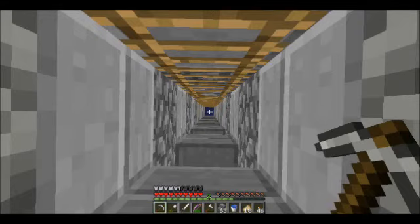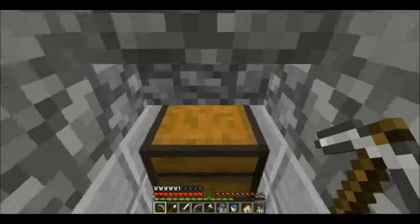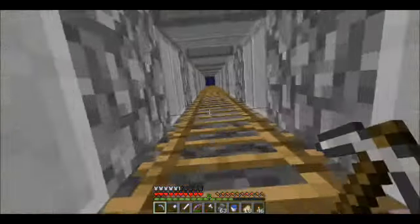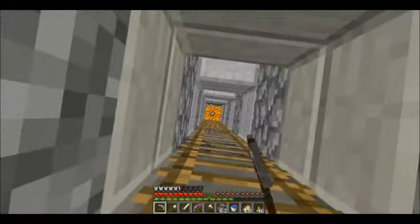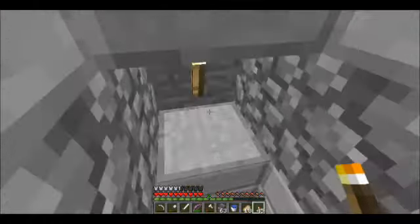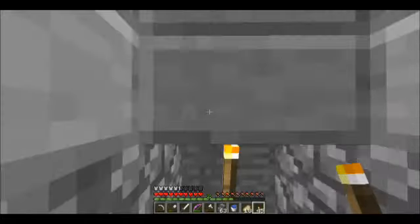That's what the inside of the tunnel looks like — the tube that goes down to the squid farm. Look at that, an insane amount of ink sacs! I've had this much, probably more, in my last world, but I never had it so quickly. That was the stuff I was keeping in my storage room — I just put it in there and then came back and put it in this chest here, because I feel this is where it should be kept.